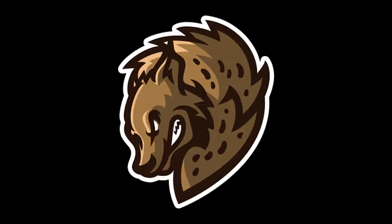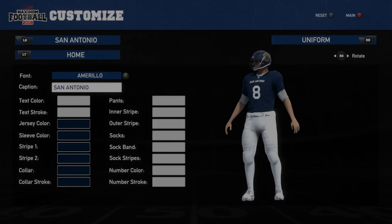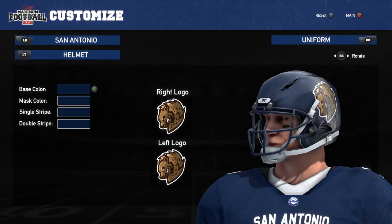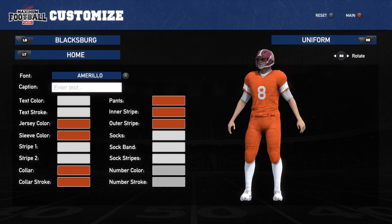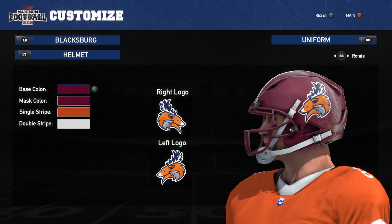Then we have the San Antonio Hyenas, which might be my least favorite of the six. The logo is okay, but the color scheme is a little boring in my opinion — the navy and white. My favorite color has always been any shade of blue, but in this situation I'm just not really feeling it. Let me know what you guys think. And then finally, last but not least, we have the Blacksburg Bucks. I really like the logo, despite it being a deer — deer are probably one of the most annoying animals on this planet. But the orange and purple color scheme, I'm really enjoying that.